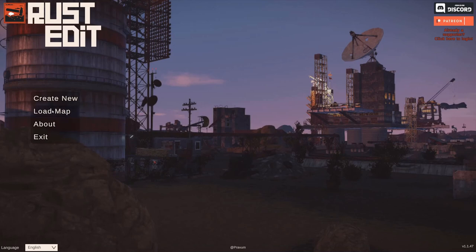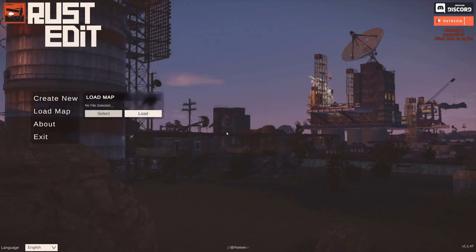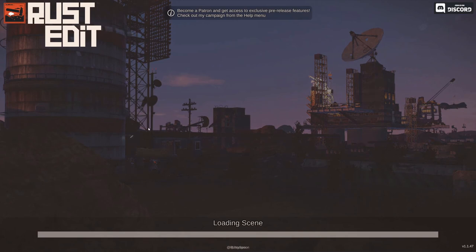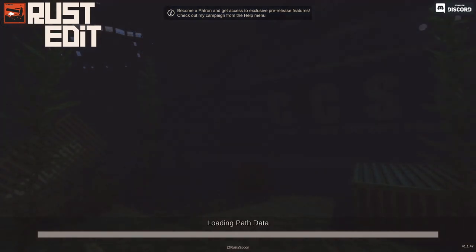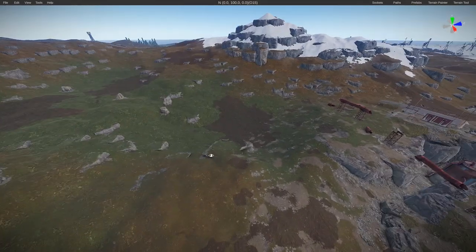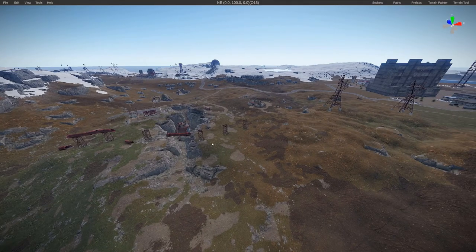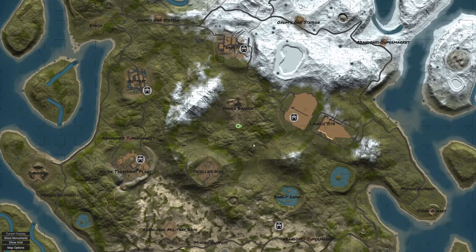Load your map — I assume if you're putting this into a map, you have a map in mind. You can move it into your Rust Edit maps folder or open it from wherever it's currently saved. I'm going to open up one of my random procedural maps. The map will load and once it's open in Rust Edit you're ready to proceed.